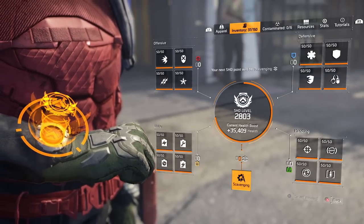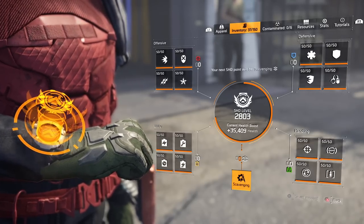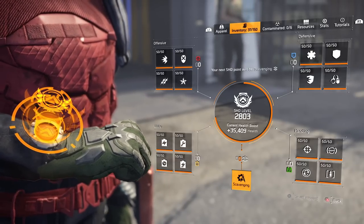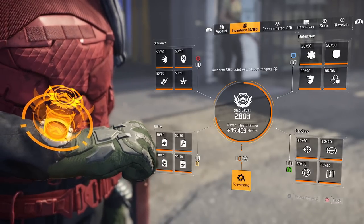Now this is highly dependent on what shade level you are. You can see I'm shade level 2803, so that's a high watch level, which means I can make a very good watch mule. If you're less than shade level 1000 it's not going to be that beneficial for you, but anybody that's got a high watch level like myself or even higher, this is going to be very useful.